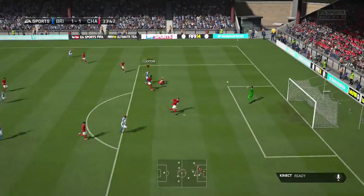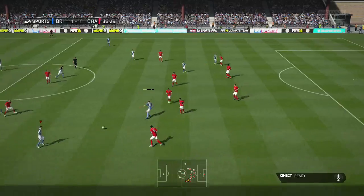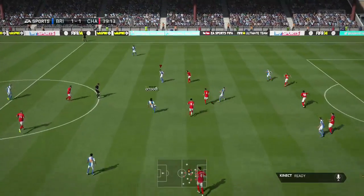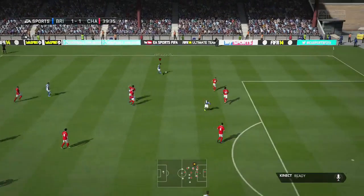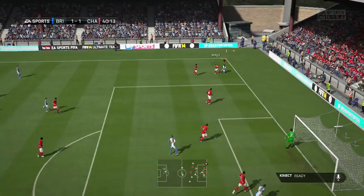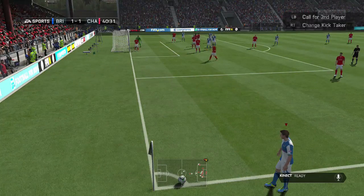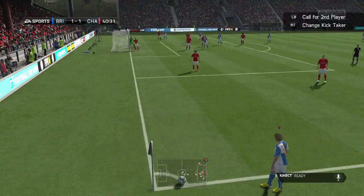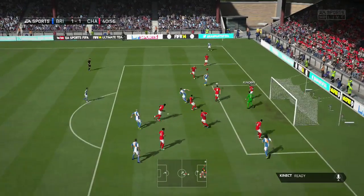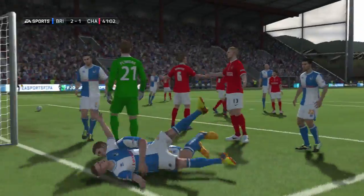It was a really poor volley from Clayton despite the fact he'd scored earlier - that was really disappointing. Maybe I should have taken a bit more of a touch before going for goal. Nevertheless, Widdersen's on the ball - he's a really good fullback - and tries to cross it in but it's deflected out for another corner, I think this was the third or fourth corner we'd had in this game.